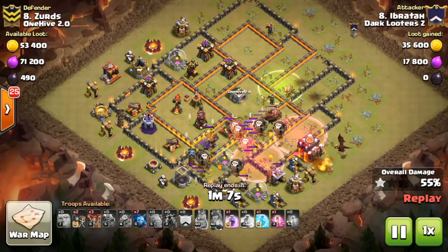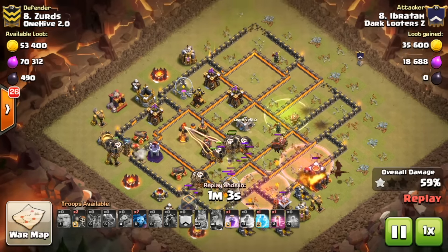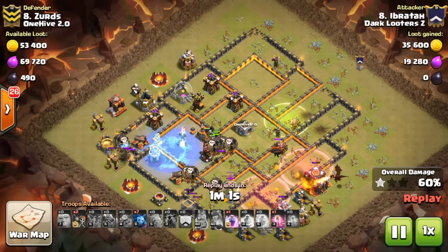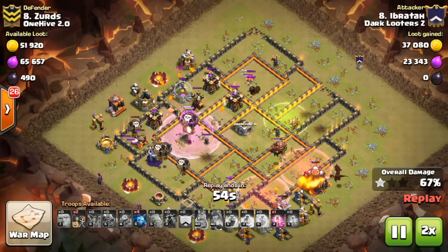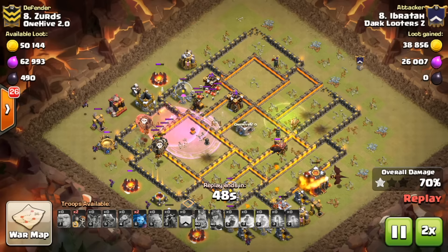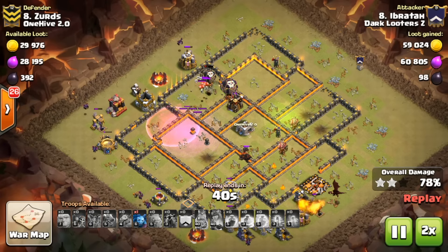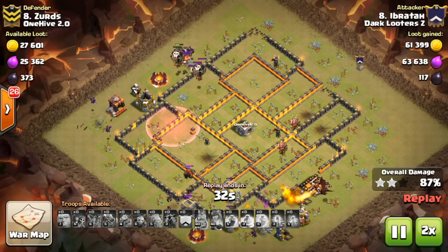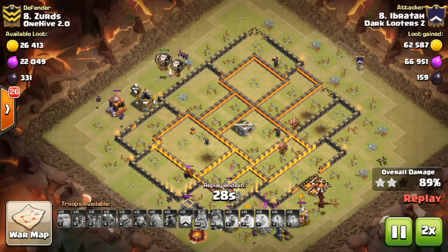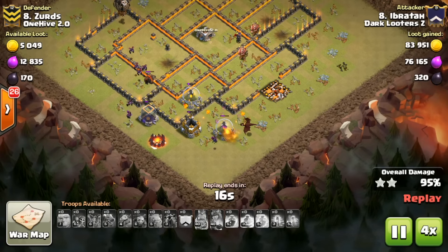The dragon alone made the entire attack worth watching. Three spells left for the backhand side — plenty to kill this base. There goes freeze, rage, and the haze spell in the back. The dragon actually gets the town hall at this point. Very nicely done from Bene — another triple, and this was the fifth 10v10 triple of the war.